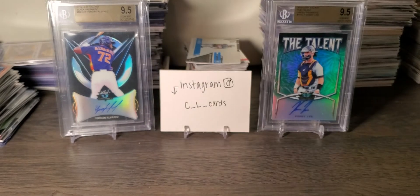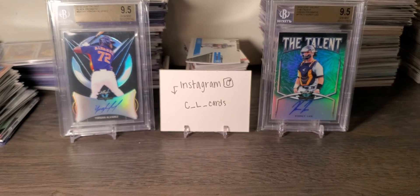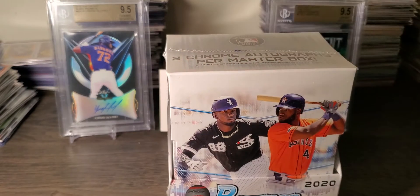Got a couple things in the background — my Instagram, of course, go follow me on there. And then got that Jordan Alvarez — that's a black Prismatic 9.5, awesome. And the Corey Lee. Just got these in. I was in a Leaf Valiant break, bought in the final filler and got, for $12, got the Astros. Pretty happy about that.